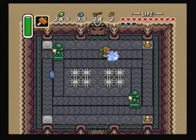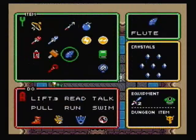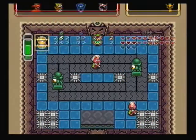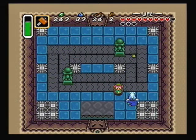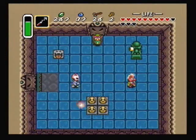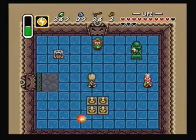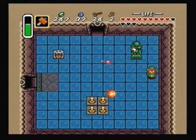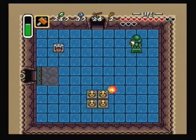Now we have ice and conveyors — just follow the same strategy as before: freeze them and then crush them. Go through the door. Just crush the little frozen enemy over here. Careful of the fireballs and the lasers from the beamos. Let's get out of here.